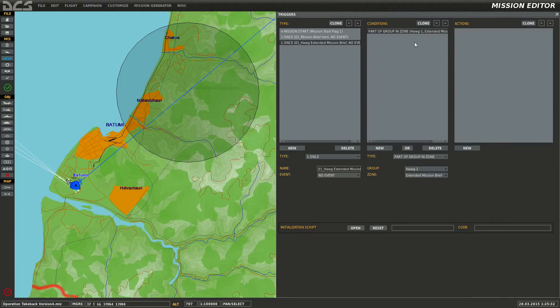You've got to think: do you want both players to hear the message at the same time? Probably. So you can clone the condition — clone it for Hog Two. This tells the game: here's our event; if both conditions are met, here's the action. But what if Hog One is way ahead and Hog Two is having problems starting? That happens a lot. So put 'or' on the first condition — that tells the game: if either Hog One OR Hog Two is inside the Extended Mission Brief trigger zone, this will happen.